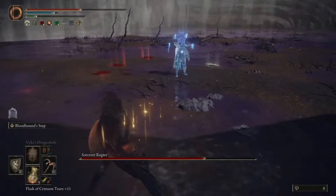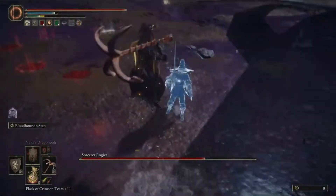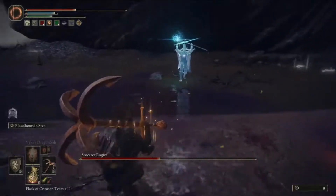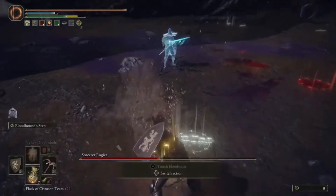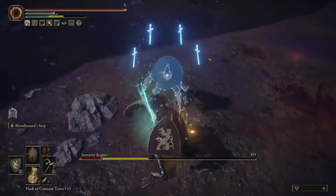Remember that one of the Champions is an Arcane Fighter who specializes in glintstone strikes. Lionel and Rogier, on the other hand, will remain the same. Because Lionel wields a Rapier, be wary of the succession of pokes he makes. With a wave of his staff, he can summon Golden Wraiths or a Black Trail of Skulls to pursue you. If you thought this trio's fight is difficult, wait till you enter the deathbed dream.